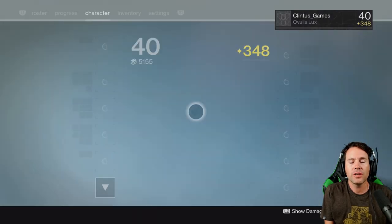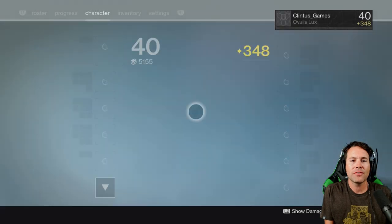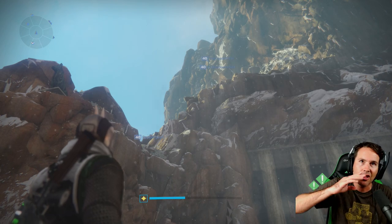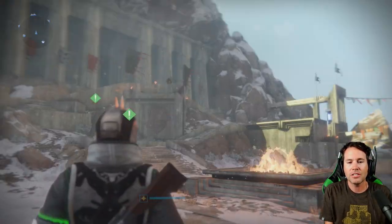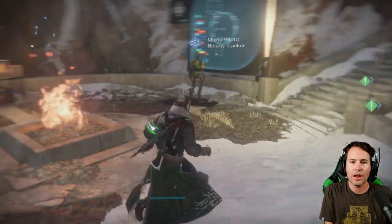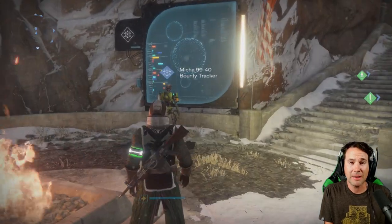I've got multiple things to show you guys. First and foremost, check it out — we are at the Iron Tower at Felwinter's Peak. This thing is massive. You can see people climbing up on the top there, because there might be some secret stuff up there. You might want to look at the top of Felwinter's Peak. But this thing is dope.